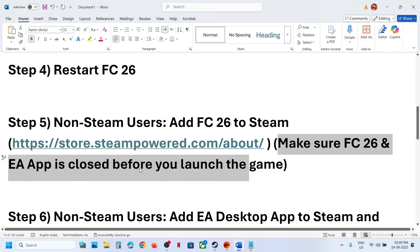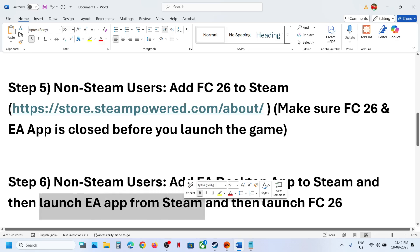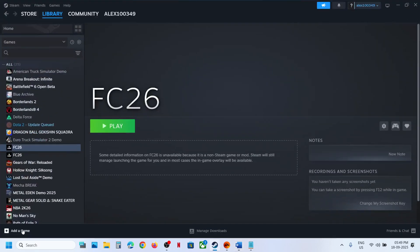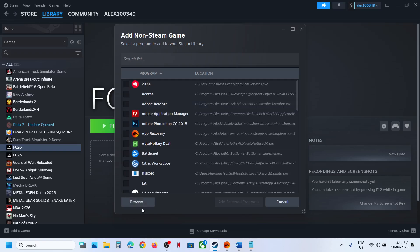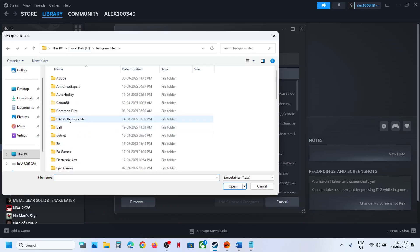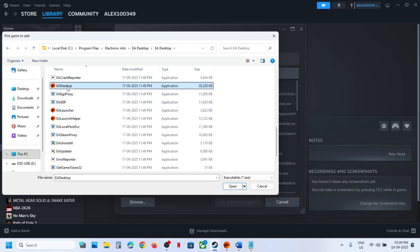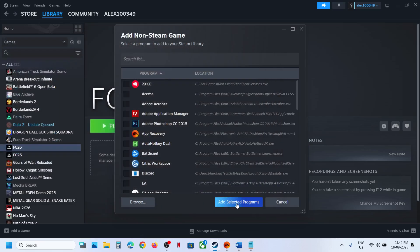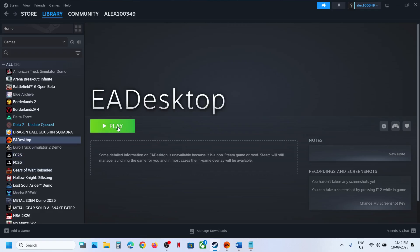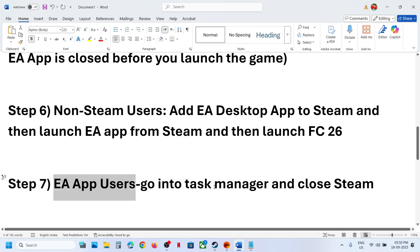If that does not work for non-Steam users, you can add EA app to Steam and then launch EA app from Steam, then launch FC 26. Go to Steam, click 'Add a Game', 'Add a Non-Steam Game', click Browse, go to C drive, Program Files, Electronic Arts folder, EA Desktop, scroll down, find EA Desktop, select it, click Open, then 'Add Selected Program'. Close EA app if it is running, then launch EA app from Steam, and once EA app is running, launch FC 26.